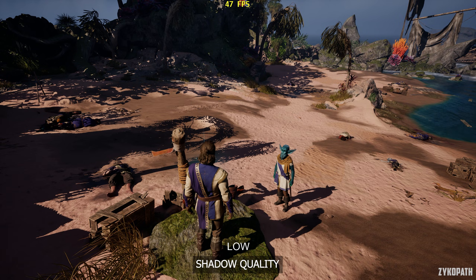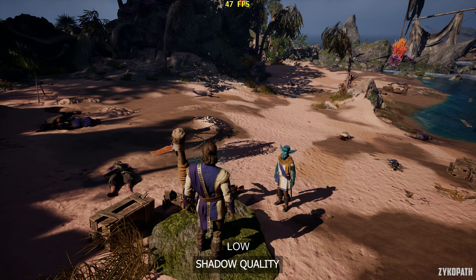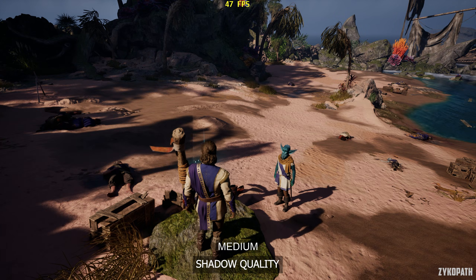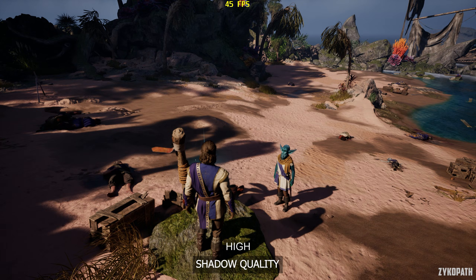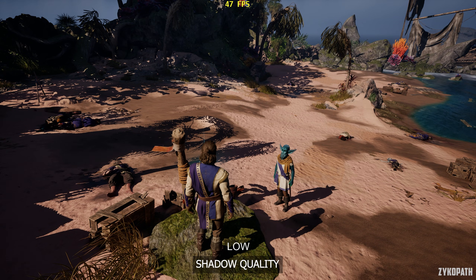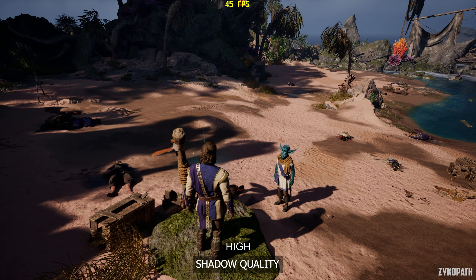The shadow quality on low looks bland and pixelated. Medium applies shadow filtering and high greatly improves shadow quality. While Epic barely looks any different while costing a few more frames. I recommend high for the best balance.